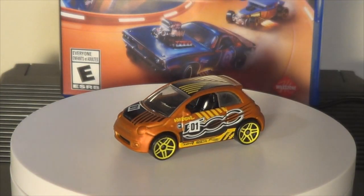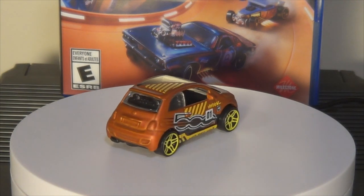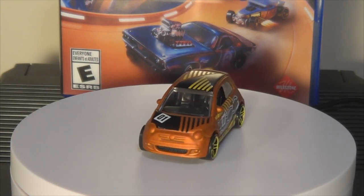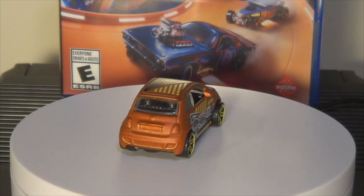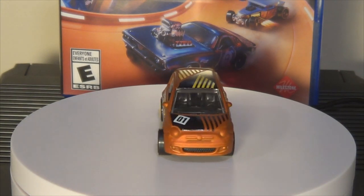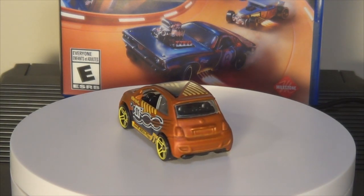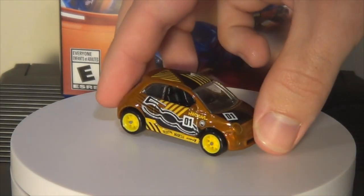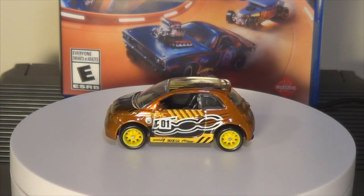The Fiat 500 — got some Italian representation for our developer Milestone. This is a cool release from 2018. Probably because it was a Super Treasure Hunt, so no one would stop talking about it, which I'm going to show you in a second. Yellow wheels — it's got like a matte bronze paint there. Love that tampo, just super cool. And there's the Super Treasure Hunt. The yellow wheels look kind of cheap and plasticky, but yeah, it's better than nothing.